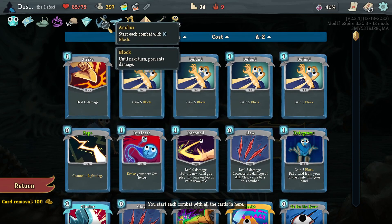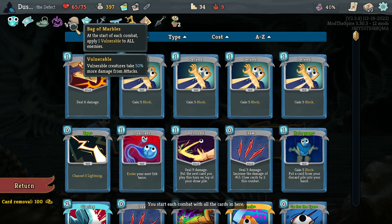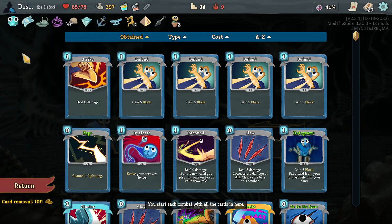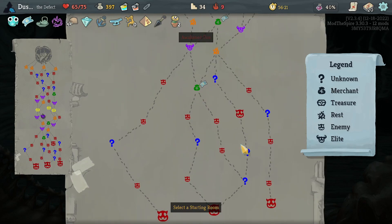A little extra energy, the Kunai scaling — the Claw does the scaling damage, Kunai will do the scaling block. We've got Orb Inserter, so that'll complement all the Orb stuff we picked up. Centennial Puzzle is a good way to wipe Artifact or get started. We also have a Darkness Orb and some healing, so yeah, very good run thus far. We do need to hit the Burning Elite, so let's start there.